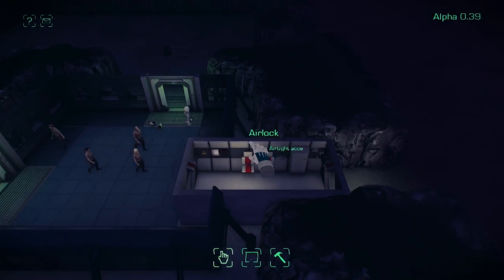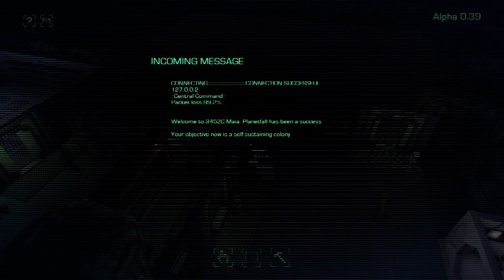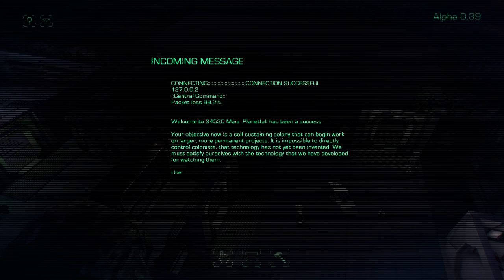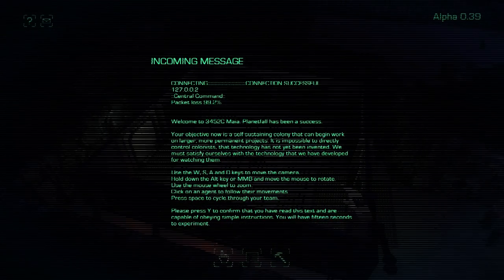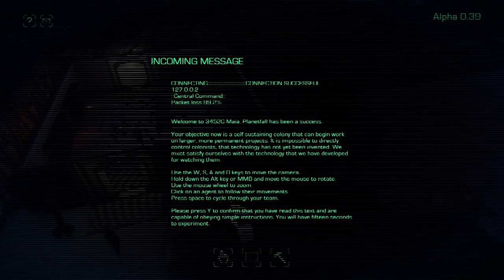First thing you'll notice is the tutorial. It gives you a very brief overview of how to play the game - some instructions and controls. We've added a mouse middle button if you want to rotate the camera, and space flicks through your colonists, which makes it very easy to track what everyone's doing. So we'll get rid of that.